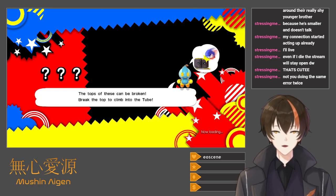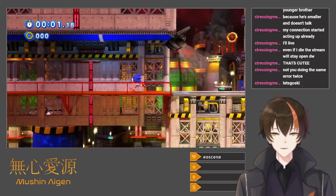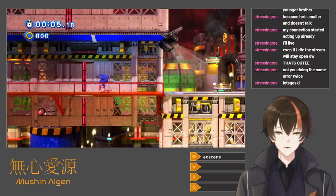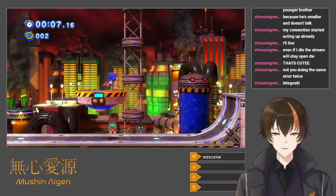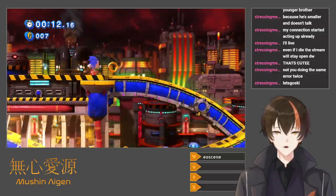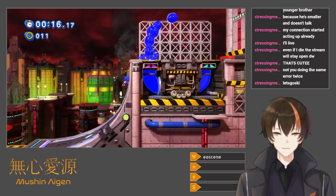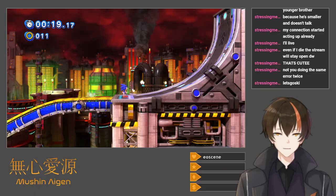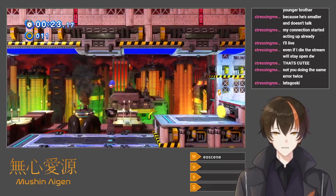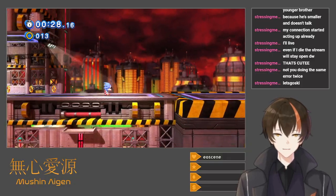Now this one is from Sonic 2. Tops can be broken — break the top to climb into the tube. Can go back here, there's just no point to it. This works a lot like the original Stage 2. I missed that — same thing, just gotta jump at the right time. Ooh, we got the funny goop! Oh my goodness. Come on — there we are. Drop dash is fun.